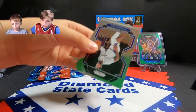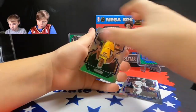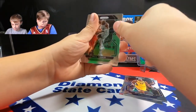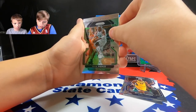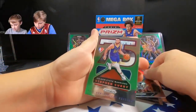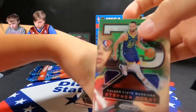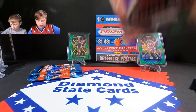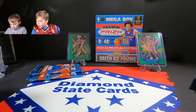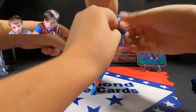Second half of the box for Liam. We pull Andre Drummond, Miles Turner, Paul Pierce, and that's a 75th anniversary card — Stephen Curry! That's a nice card, not the diamond one but still really nice. Steph Curry, one of your favorites — our router has a Steph Curry jersey too! Let's put old Steph Curry up there.